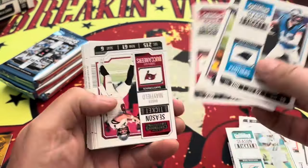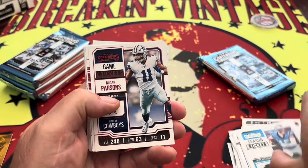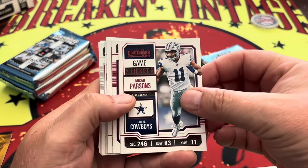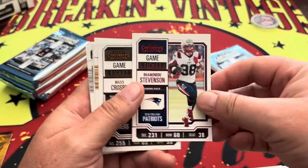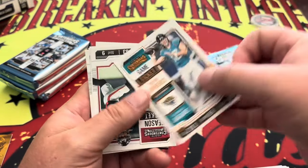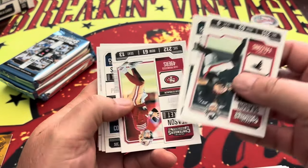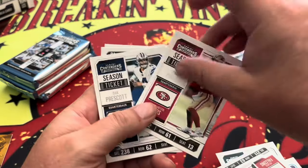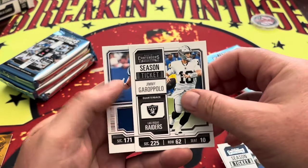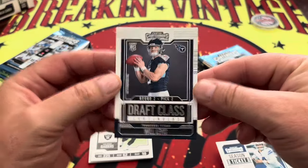There's our base cards. There are some big name players in here, but nothing you're probably going to collect. There's Micah Parsons, Armandre Stevens, Max Crosby, and T-Law on the ticket. Got Brock Purdy, and how about Jimmy G? We got our first patch — we're going to put that over there. And then we have a Will Levis on the draft class.